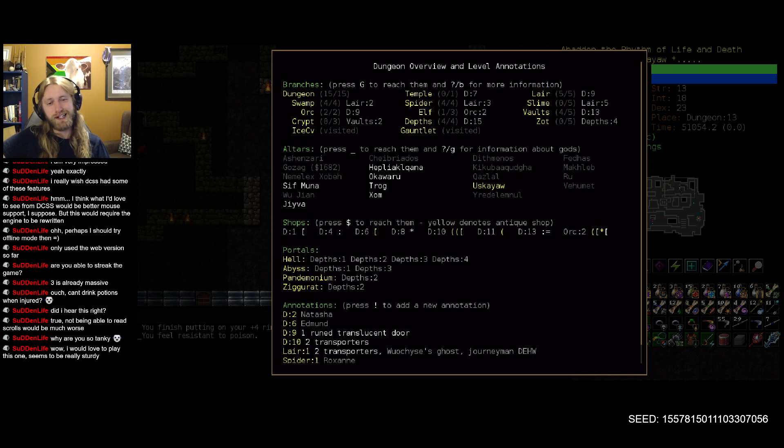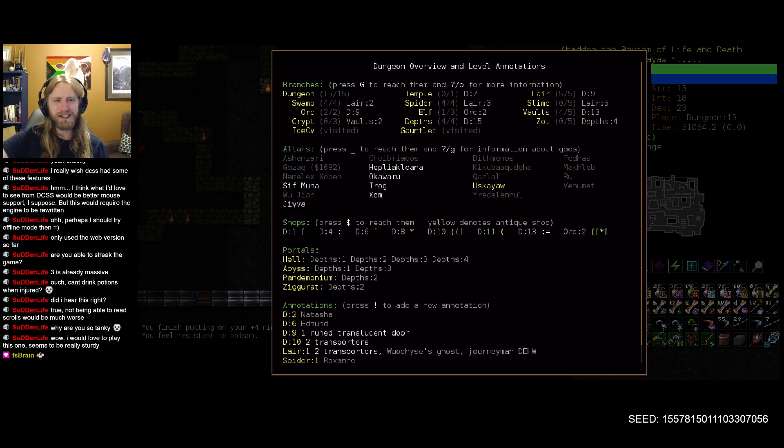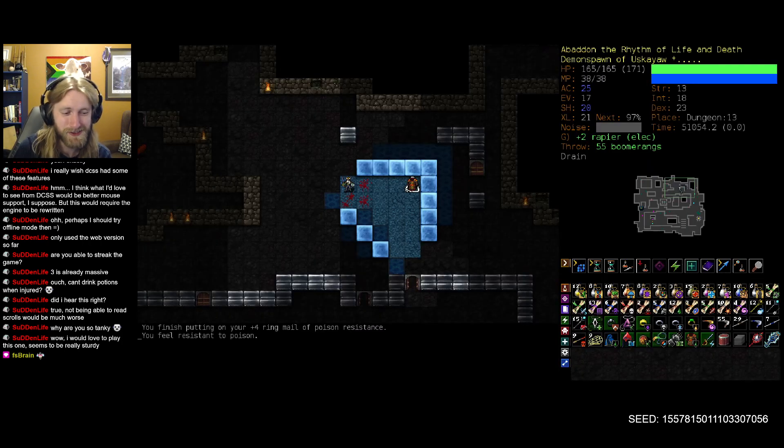Elf is going to be off limits, but it's kind of a catch-22 situation: I really need electricity resistance, and I'm running out of places to get it - besides Elf, which is potentially my best option but is full of electricity enemies. So I think we'll pivot instead to Slime, which also has the treasure vault at the bottom - a pretty solid third branch to go after. Let's try that out and see if we can find a few of the missing pieces to our puzzle. We're currently using no artifacts anywhere, and that's not really by choice.